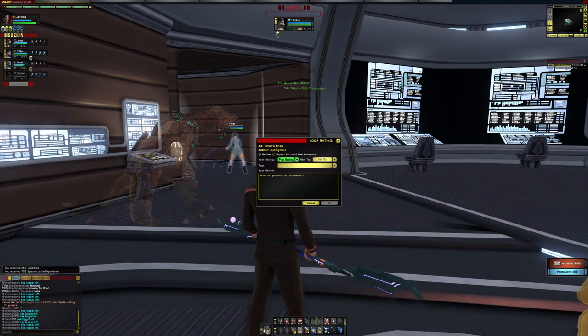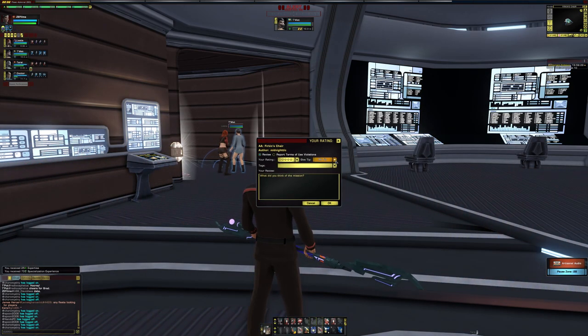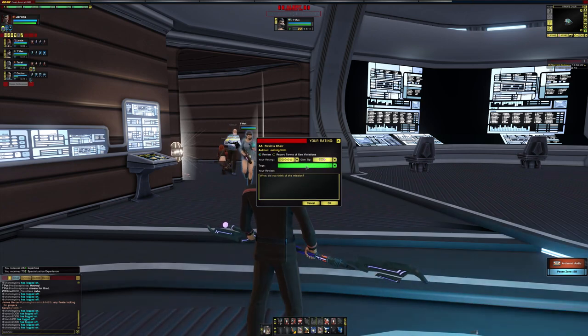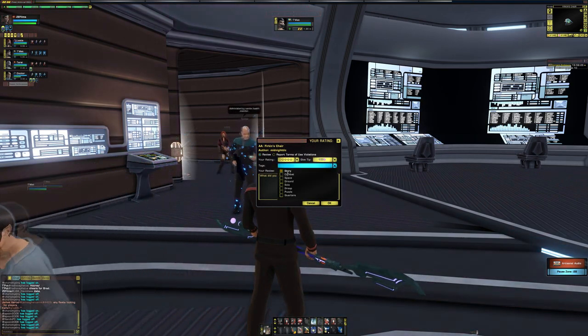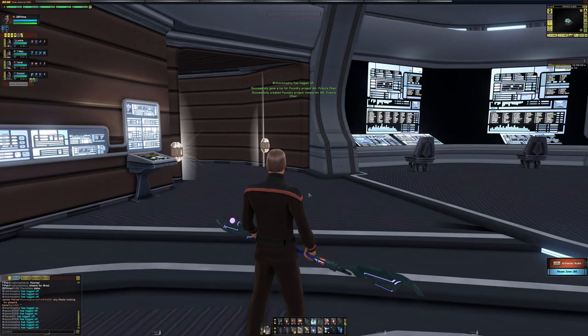That's it, we're done — quickest foundry mission ever! It had an amazing story and amazing combat. I actually died. It didn't have any space, so that was a little lacking. Ground — I could solo it because I just did it solo. This would be fun as a group. The puzzle — and quarters, well it was a ready room.